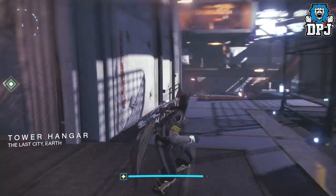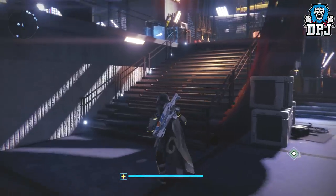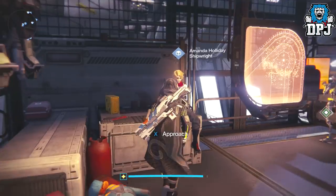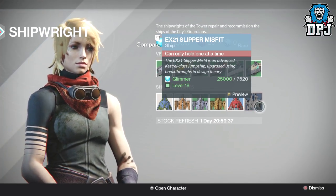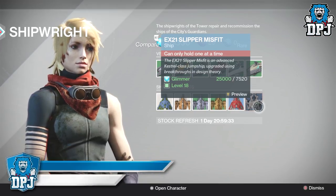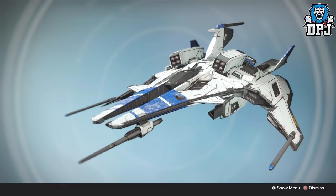You get it from Amanda Holiday, who's a floor up from the Vanguard Quartermaster. Load into the Tower, head in the direction I'm going right here, and you will see Amanda Holiday with that bloodstain on her face. Here it is — it will cost you glimmer. It costs 7,520 glimmer, and just look at it — it looks absolutely amazing.